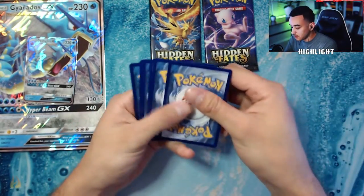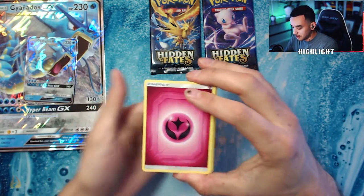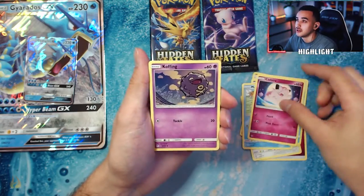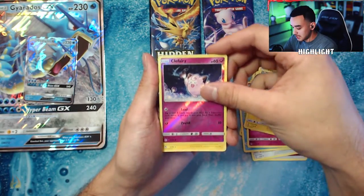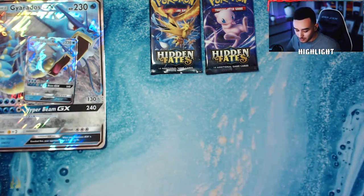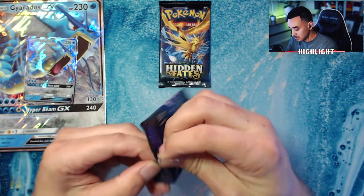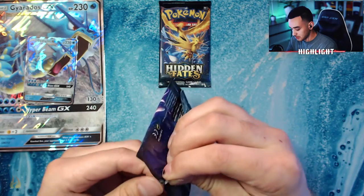Here we go, another game code card. One, two, three, four from the back, put it to the front, keep it tight: Clefairy, Graveler, Farfetch'd, Jynx, Magikarp, Slowpoke, Clefairy, Koffing, Voltorb, reverse holo Clefairy, and another non-holographic rare — Electrode. We're two for two on bad packs. We'll save the Legendary Birds for last; let's see if we get any luck with these last two packs, because so far our pack luck has been absolutely terrible.